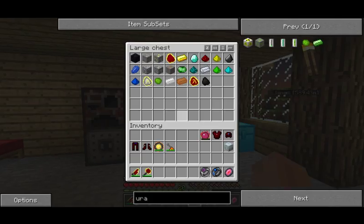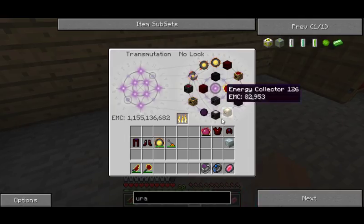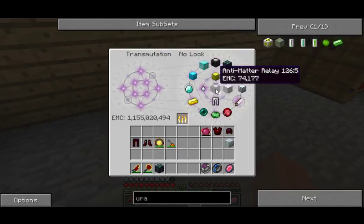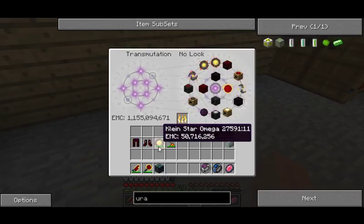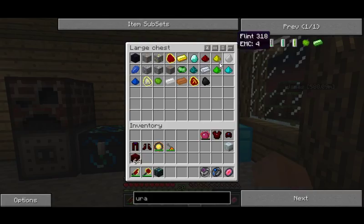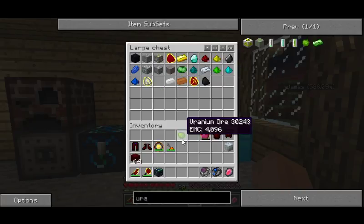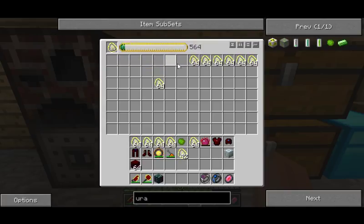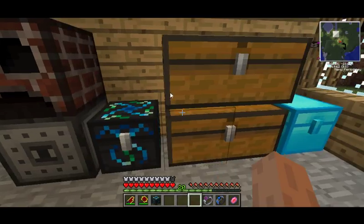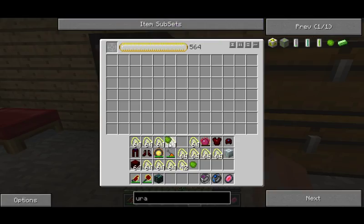I actually have uranium in this chest, I think, but I need a condenser. So I need this — I'm not sure if I can use a Klein Star for EMC, so I'll grab a sack of these and bring them over. I need uranium and it's fuel, so it won't come up — I'll have to take out all of my EMC to bring it up. I'll take out the Aeternalis Fuel and put uranium in, just to get one left in here.